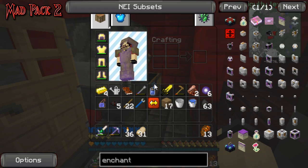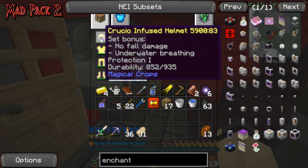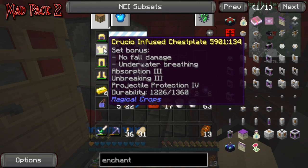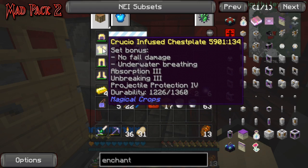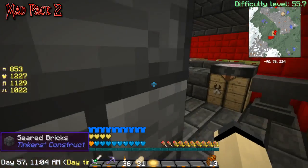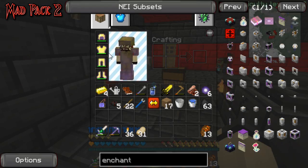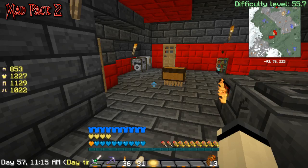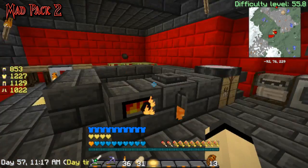I've already upgraded my armor — almost everything has protection one. My chest plate is the only one with absorption three and the only one without protection. The reason I have absorption three on the chest plate is because it does not stack if you put one in each piece, so that would kind of suck.